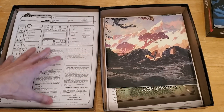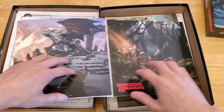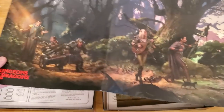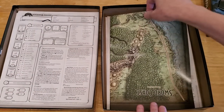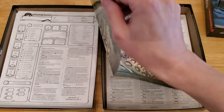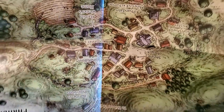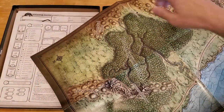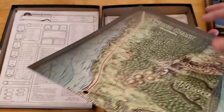Dragon of Icespire Peak also gives you a DM screen, which is pretty cool — especially for new players. You get all this useful information on one side, and some pretty great artwork on the other side of the DM screen. Dragon of Icespire Peak also gives you this nice fold-out map — a nice big map of Phandalin on one side, and a look at the area of the Sword Coast on the other side. I can't even fit it into the camera view, it's so big.